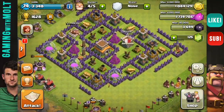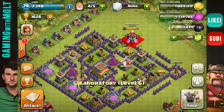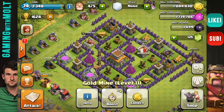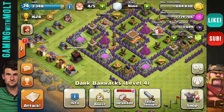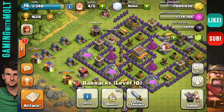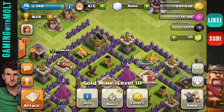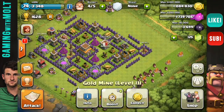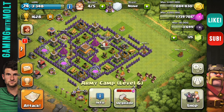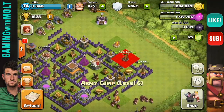We're going to bring our Barbarian King in here as well, and that does it for all the defenses. One thing I notice a lot of people do that I always take advantage of: they place all their gold storages or collectors on one side of the base. That's not good — if somebody's coming after your gold, all they have to do is deploy everything on one side and get it all. You need to spread it out evenly with other buildings in between, so you don't have to worry about lazy farming.